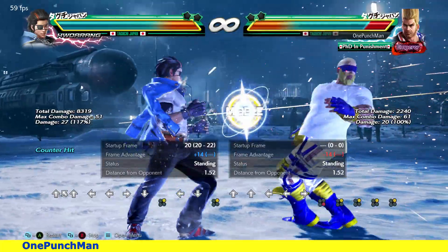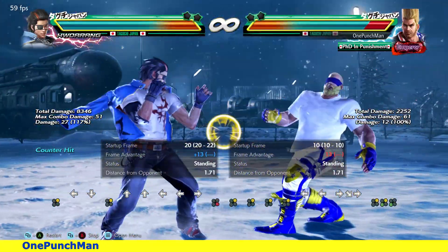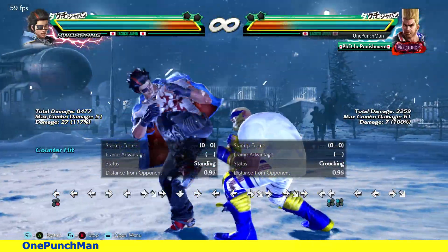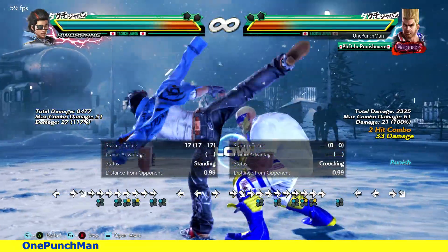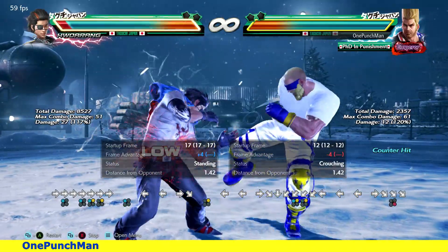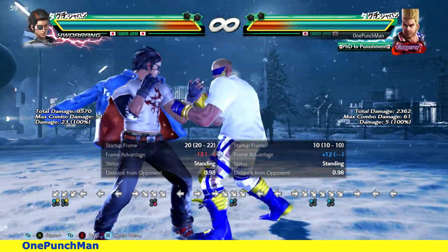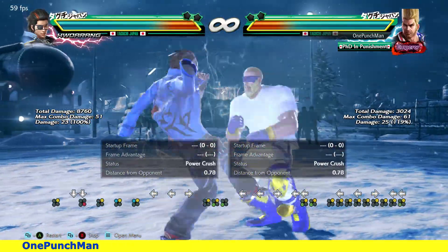Crushers are very disturbing — I don't know why they keep giving him more and more crushers. For that you have to block-punish most of the time; when you practice you will know when he is going to do crushers. Otherwise, low moves can also save you from crushers. Down-back 1 also helps against crushers. And don't forget — you have crushers too.